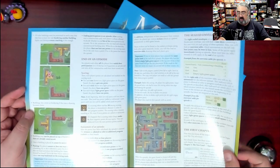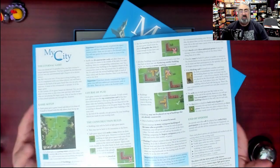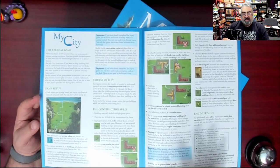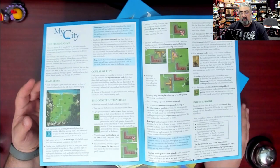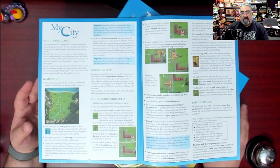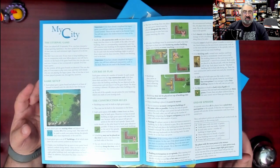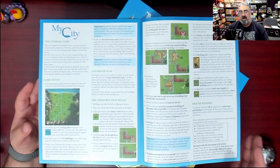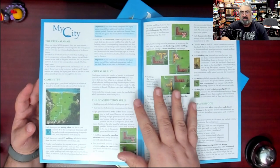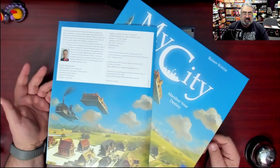It's showing you a final city, then you do the first chapter, and then there's the eternal game. One of the things this game does is because it's a legacy game, you want to play it with up to four players — the same players every time — and you don't want to break up your campaign. But then if one of your friends comes over, they can play too, because there is a version of the game called the eternal game. So really, this is a full, complete polyomino game in the box alongside this legacy game.